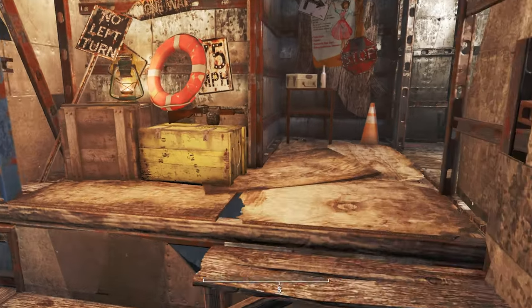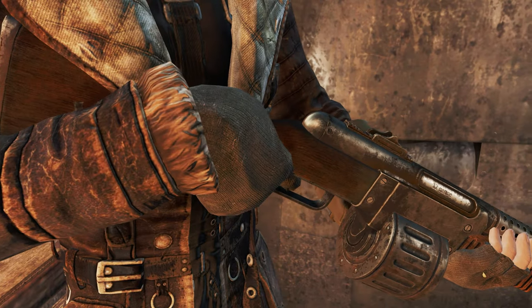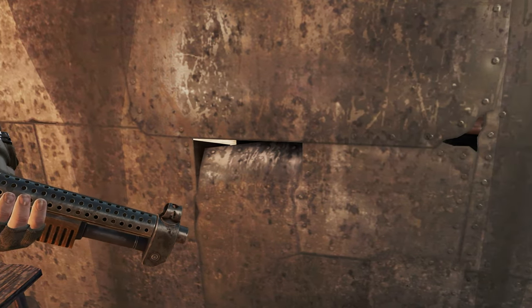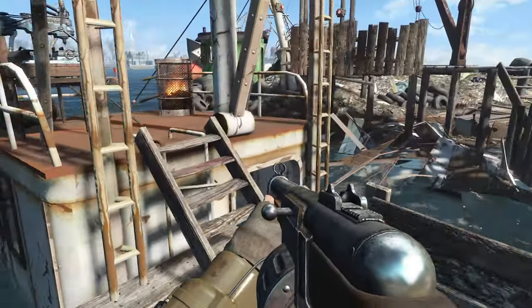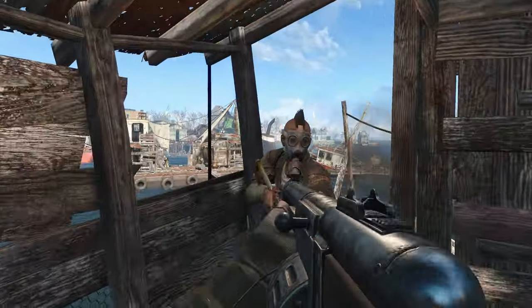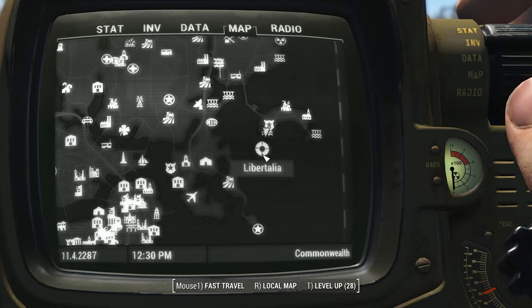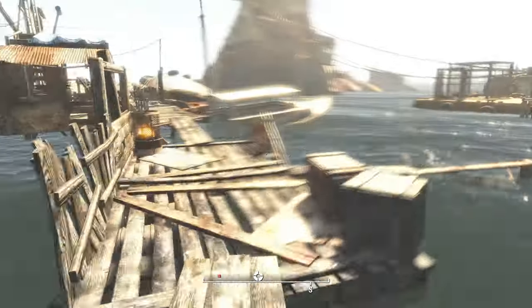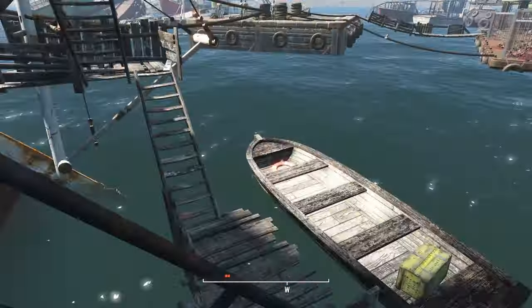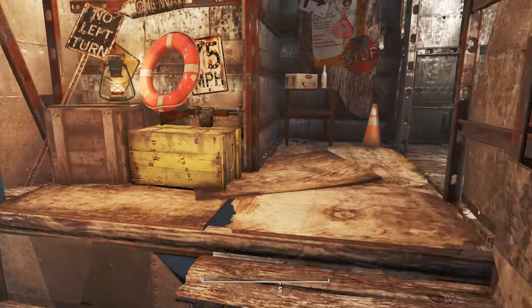Last on the list is a super underrated weapon — Le Fusil Terribles, meaning 'the terrible shotgun' in French, is a mean one. It's a unique combat shotgun bearing the violent effect, dealing +25% damage and limb damage but also significantly increasing recoil, giving you the power to blow off the limbs of most enemies. Modify it to reduce recoil and you're good to go. To find it, travel to Libertalia, a massive raider encampment made up of wrecked ships and debris. The gun is in a lootable wooden crate at the top of the captain's cabins, immediately across from the door beside a burning lantern. You'll have to fight your way to it — it's a hell of a thing on survival.